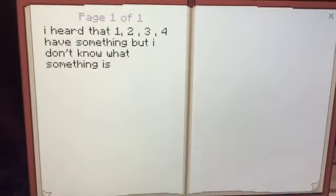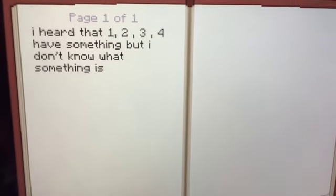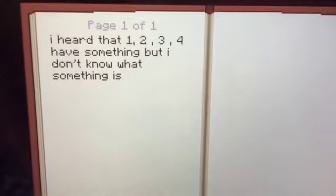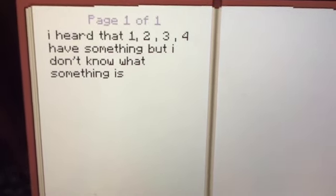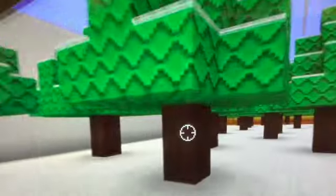Here's another log cabin. Let's go inside here. And here's another book - had one, two, three, four - have something but I don't know what something is. Those are the puzzle legs.